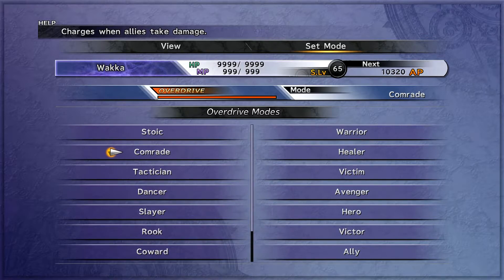We will start with Stoic. Stoic is the basic one — this is what you start with on all of your characters when you start the game. The formula is damage times 30 divided by the character's max HP. It changes depending on how much damage is done to you, which makes sense. That's the standard one. This has been around since Final Fantasy 7 — it's the default when I think of how to charge some kind of overdrive or limit gauge. And everybody comes equipped with that.